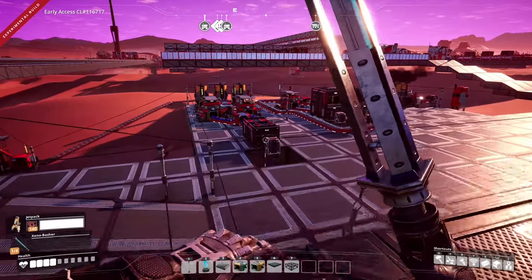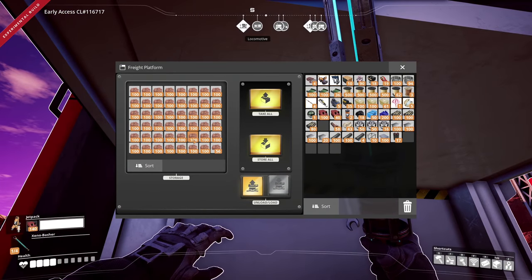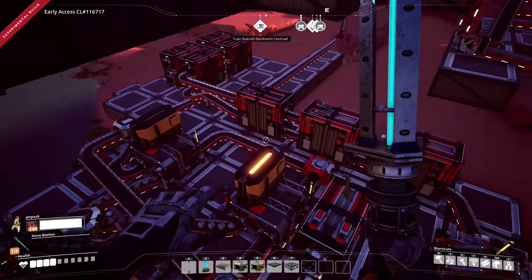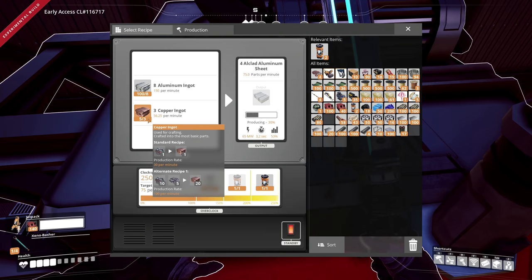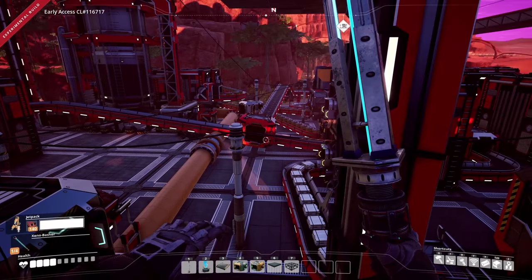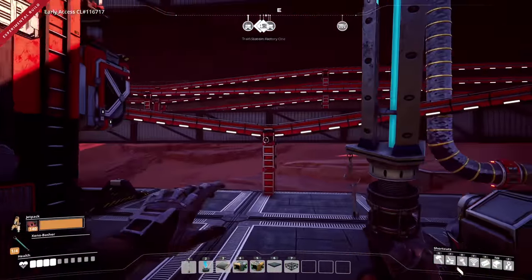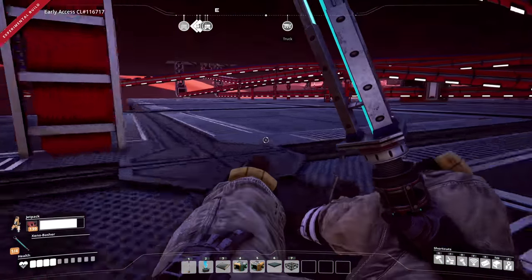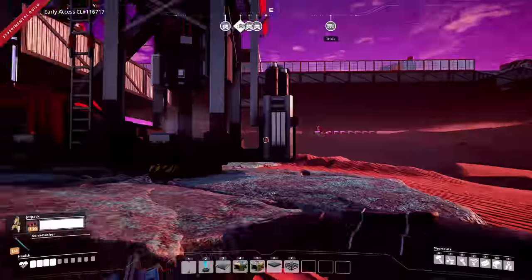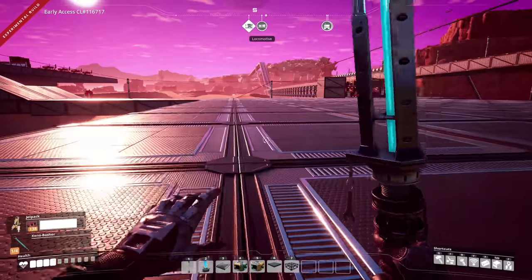We'll probably put two long train stations here with lots of items. Right now this station brings in petroleum coke, plastic, rubber, and circuit boards, but everything keeps getting backed up because one item blocks the others. To fix that, each station needs to be its own thing — so if petroleum coke backs up, it doesn't stop delivery of other resources. We have so much aluminum because our bottleneck is now copper ingots, so I need more copper coming in.